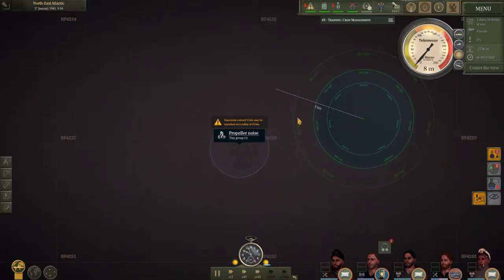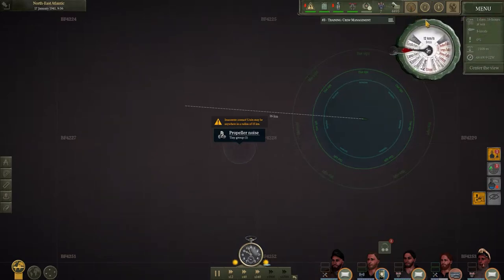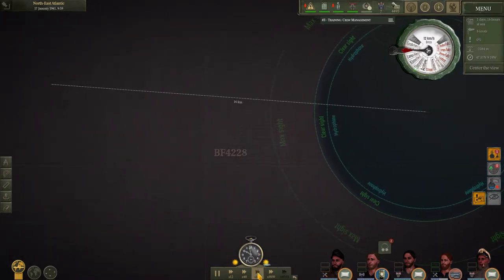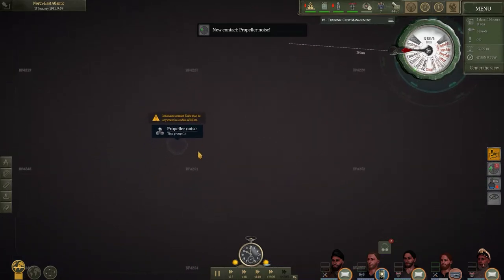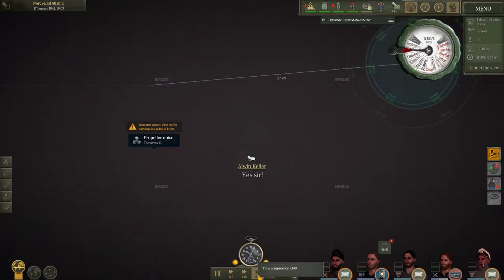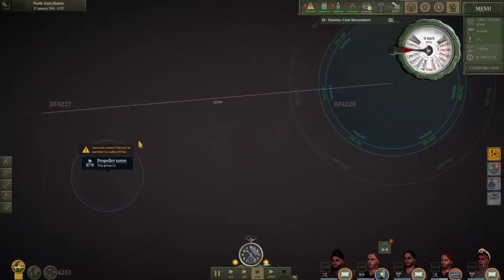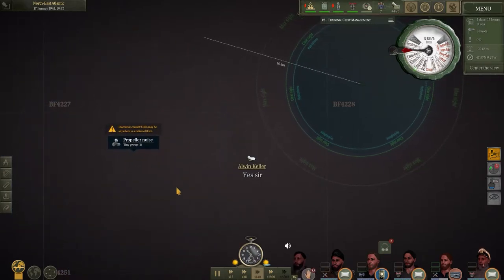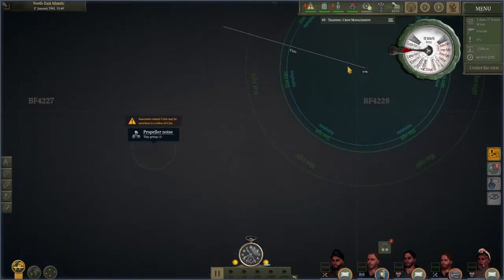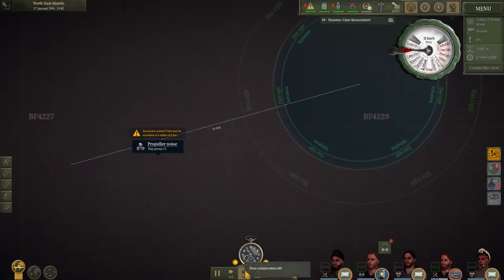It's set a preset course, but you can do it yourself — just click and steer this direction manually. The ship is heading toward the contact. Propeller noises again, further out — we're heading in that direction. The ship is probably pretty close to being in the middle here. We're trying to plot an intercept course. Looking at the intercept indicator — which way is the contact moving? He's moving this way. I don't want to be facing away; I want to be facing toward him, so we're turning this way.